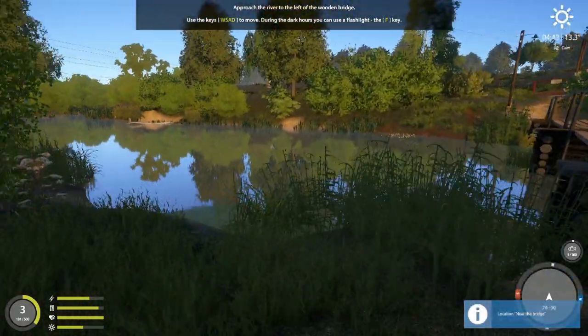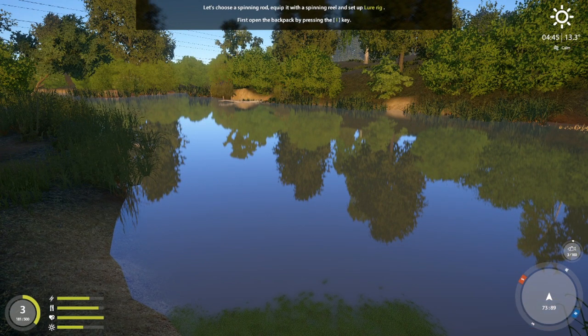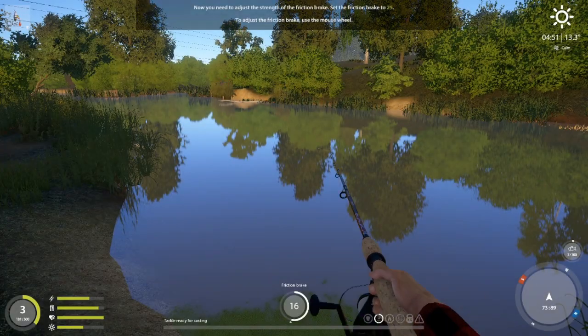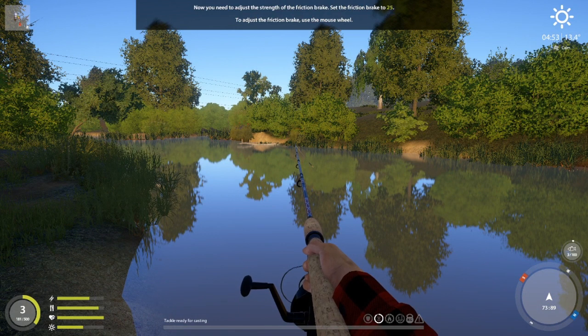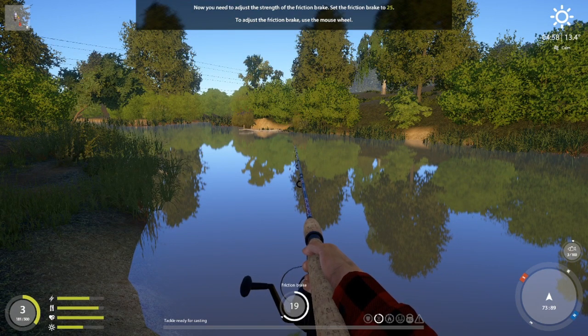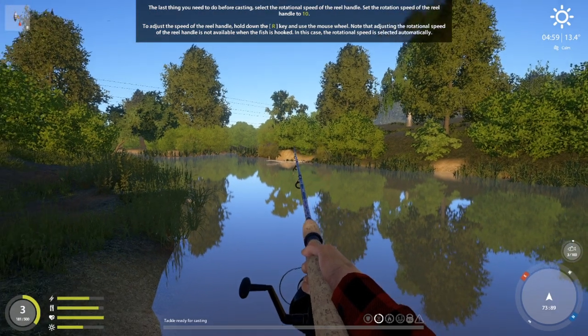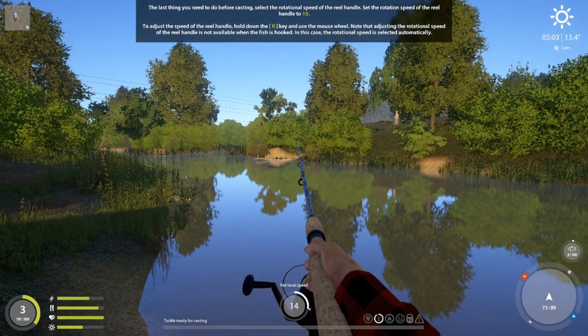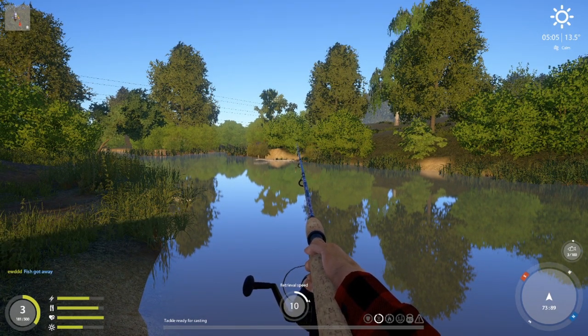Approach the river to the left of the wooden bridge. Choose a spinning rod and equip a lure rig. Now your mouse wheel will change the friction brake — the game is suggesting we put it on 25. Select the retrieval speed: by default it's on 16, but I'm holding down R and moving my mouse wheel down to 10. It's saying to cast towards the fallen tree — I can see it down there.